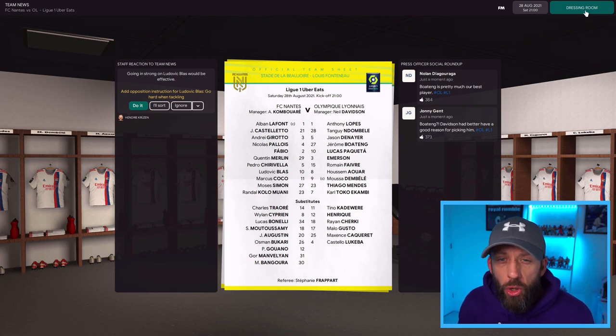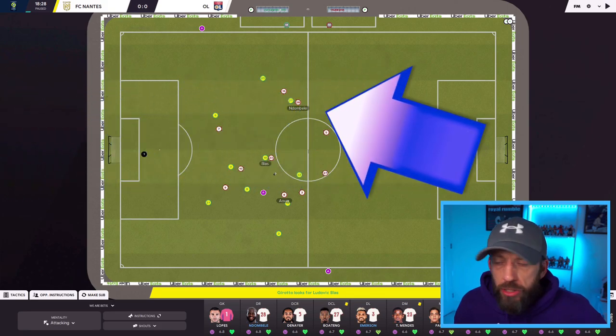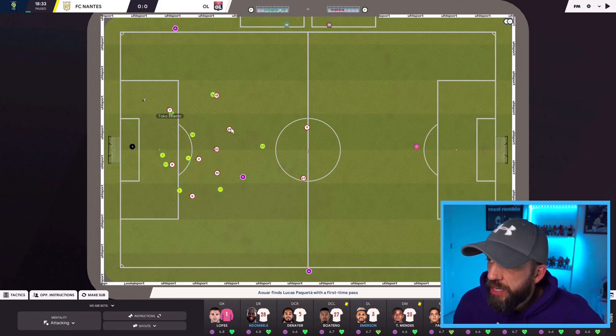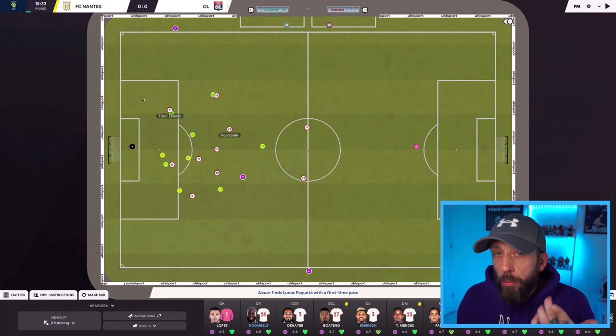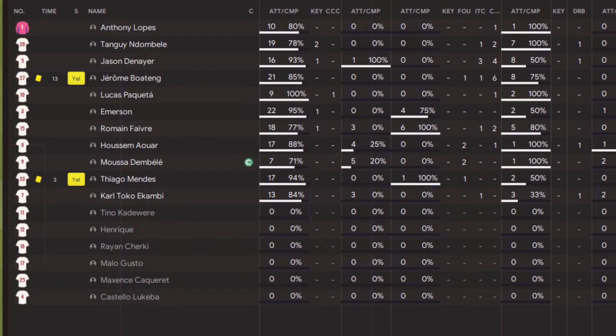We'll see how he does against FC Nantes. Already, 18 minutes in, my assistant manager has said 'what are you doing playing him in there?' But there he is — in position, looking good. I'm not worried in the slightest, mostly because he shifts straight to the edge of the box, like a central midfielder. He's going to spend most of his time in those areas. 34 minutes in — Tanguy Ndombele has had 19 passes so far, but look at that: two key passes, more than anyone else in the team. He's adapting to that role perfectly.